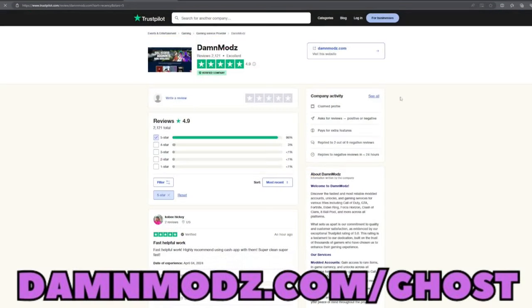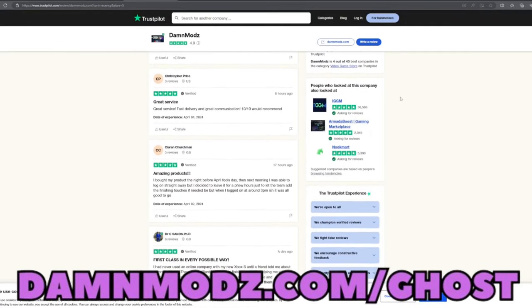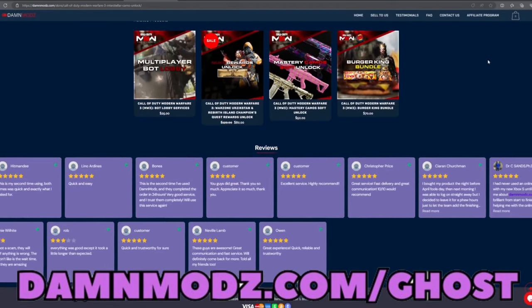Whether you play games like Helldivers 2, Forza, Palworld, or Red Dead Redemption, Damn Mods can definitely help you out with almost any of your favorite games. With so many great reviews on Trustpilot, it's an absolute no-brainer to check them out. Links are down in the description — use code GHOST to get five percent off your entire order.